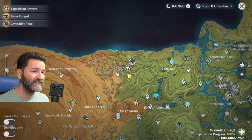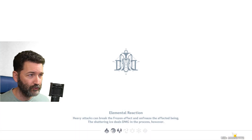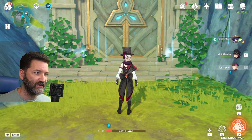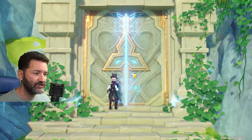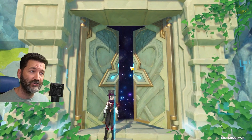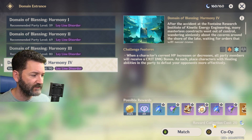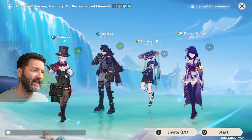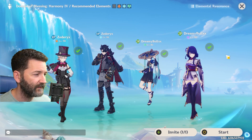The next thing we do is farm friendship experience through domains. If you do domains in co-op, you get bonus experience just for being in co-op. This is fairly easy — you don't really need an alt to do this; you can just match with random strangers if you have one particular character you want to farm. But I bring my alt in and do runs until we run out of resin for the day. As a whale, I do max resin refreshes every day, which helps me get characters to friendship level 10 quicker than the average person.